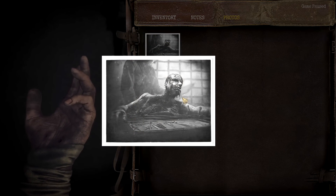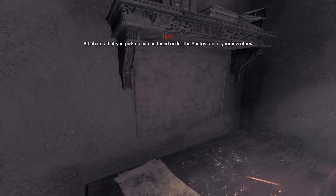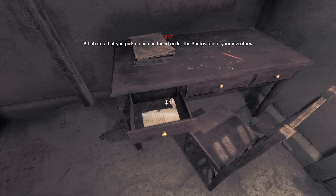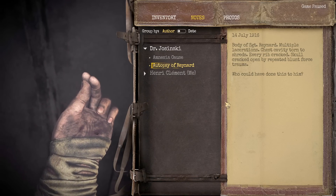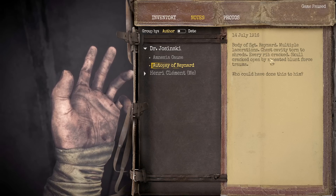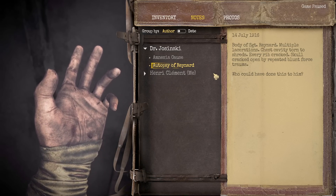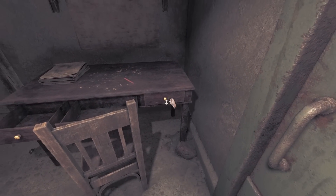All photos can be picked up under the photos tab in inventory. A note reads: 'Body of Sergeant Renauld — multiple lacerations, chest cavity torn to shreds, every rib cracked, skull cracked open by repeated blunt force trauma. Who could have done this?' Yeah, this is pretty grim — not pleasant, that's for sure.